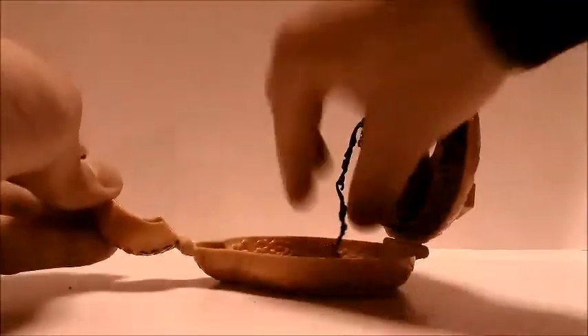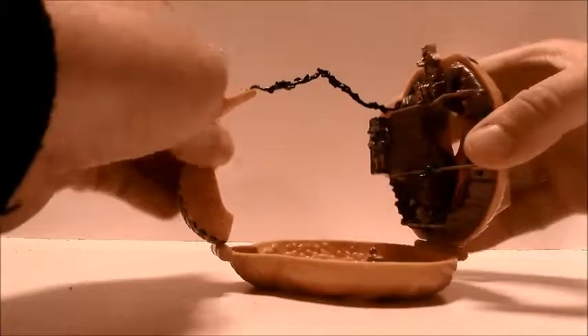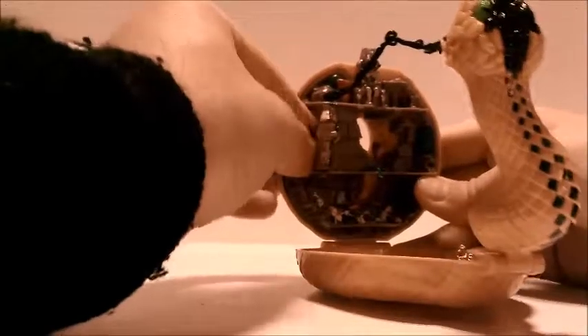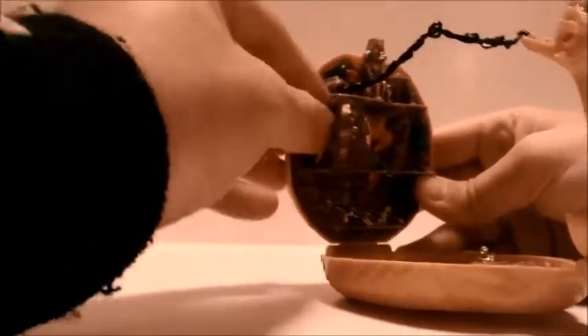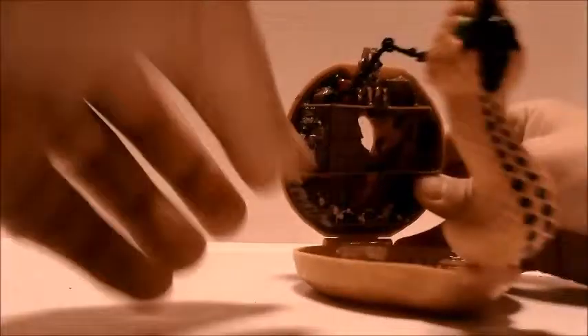Anyway, to complete the set, you take the vine, take the snake head, open up the mouth, and then hook it like so — and there you go. There's the completed playset, so you guys can play with it if you have your own.